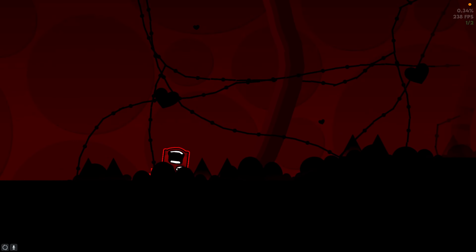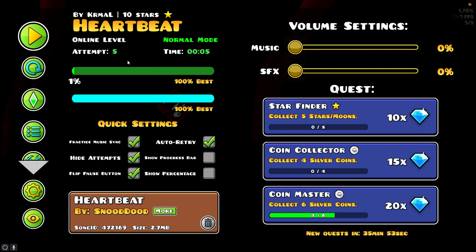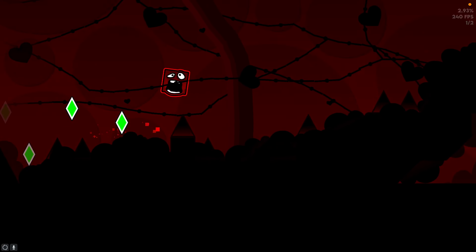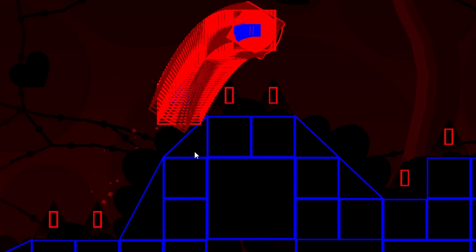The beginning of Heartbeat isn't that bad — it's a bunch of double spikes but it does get pretty inconsistent from zero. Right here coming up there's gonna be a click on this slope. If you look at my cursor, when you go on the slope it pushes you up a little bit. Try to buffer the jump onto this slope and you'll always pass this double spike, which is really annoying otherwise.